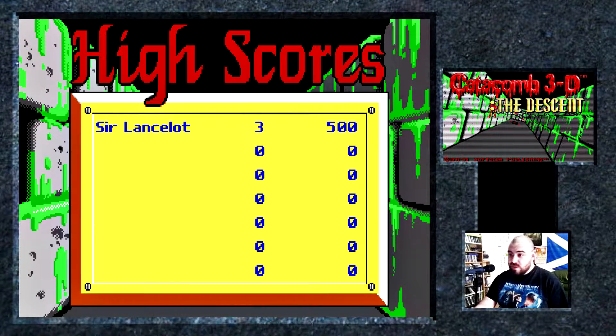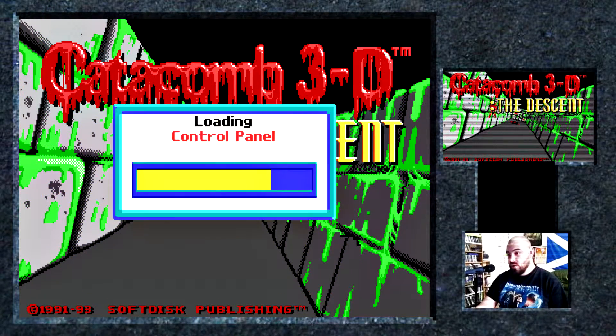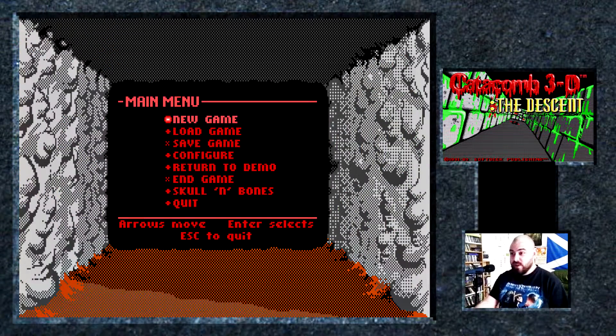There are slightly older ones than this, but this is one of the first ones that really shows a lot of the things that are common to modern first person shooters — things like you can see the player's hand and stuff like that. So I'm going to just go ahead and get started here.